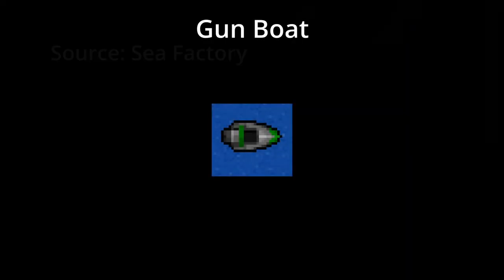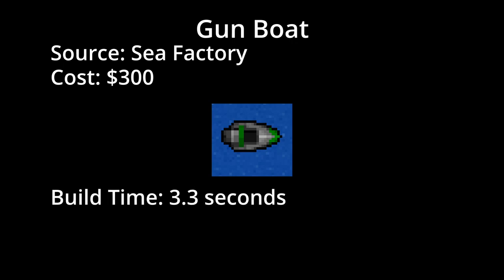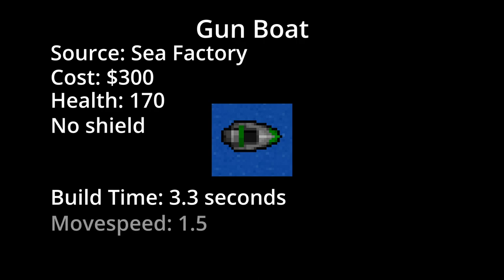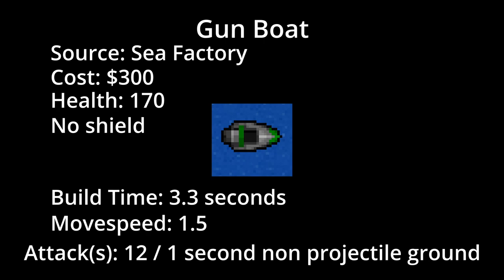The gunboat is built at the sea factory for a cost of 300 grenades. It takes 3.3 seconds to build and has a health pool of 170. It does not have a shield. It has a move speed of 1.5. It has one attack against ground consisting of a non-projectile that deals 12 damage every 1 second in a range of 120.